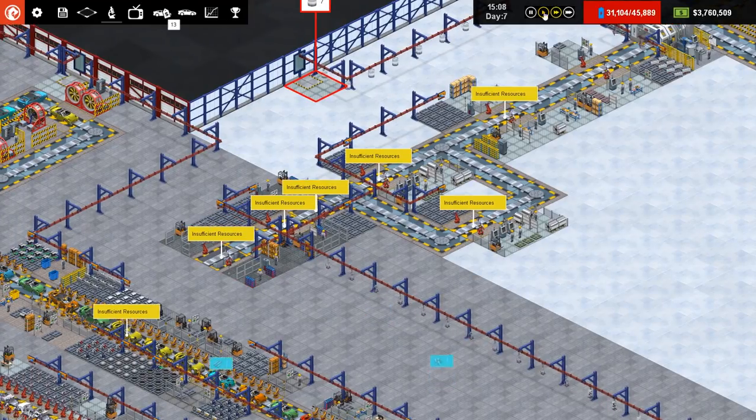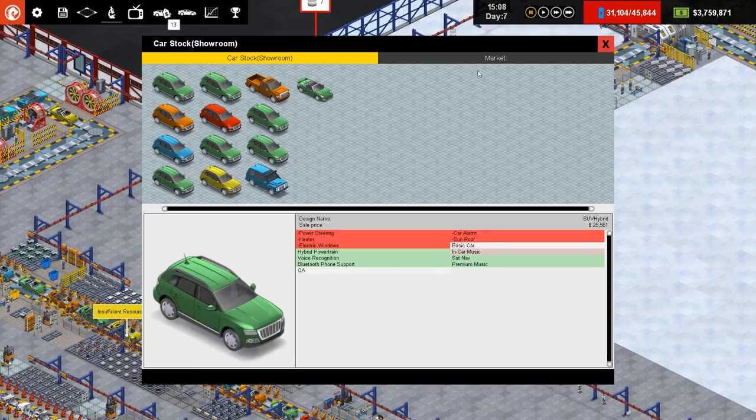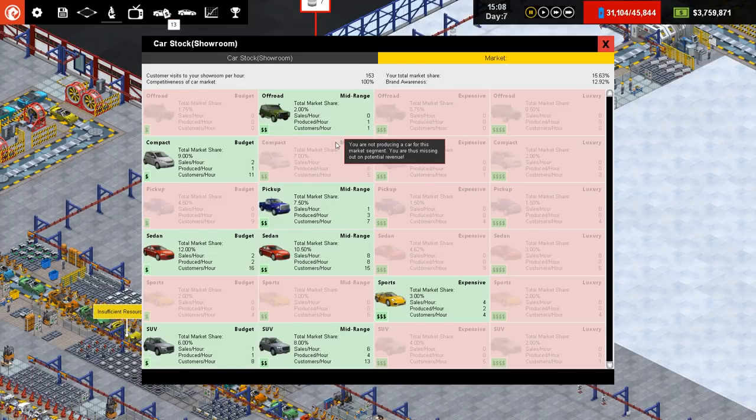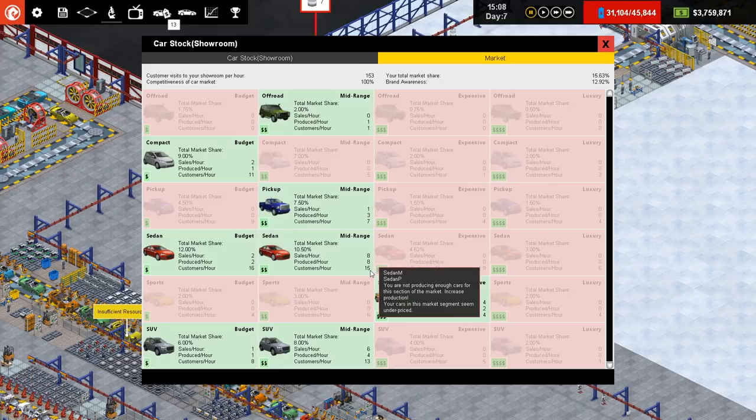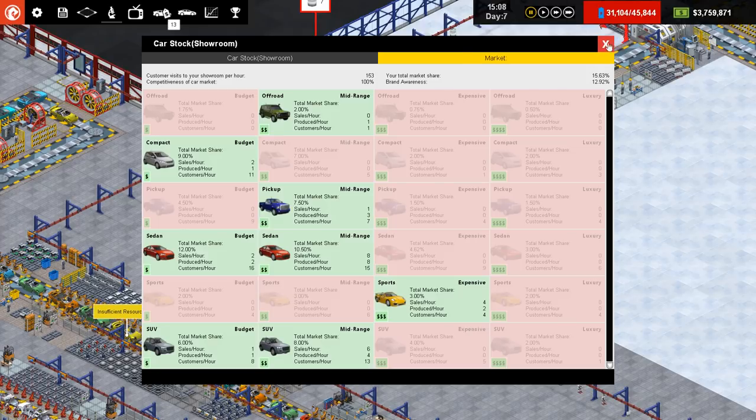We'll pause it a second. If we want to make an electric car, I think the basic one is probably going to be a sedan — a fairly mid-range sedan. If we go to the market and check mid range, we can see the sedan is 15 customers per hour, and then you've got the SUV. So mid-range sedan is the way to go.